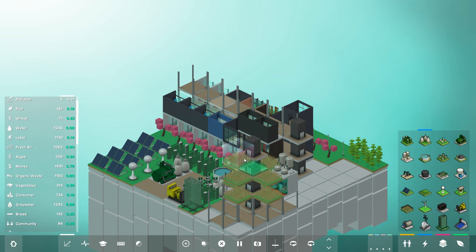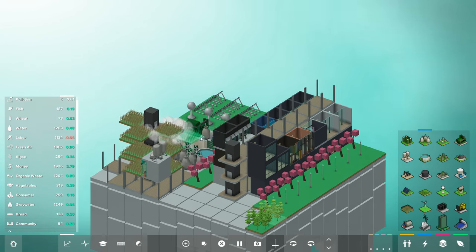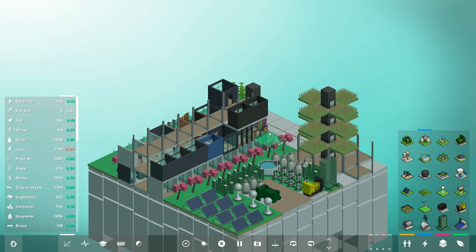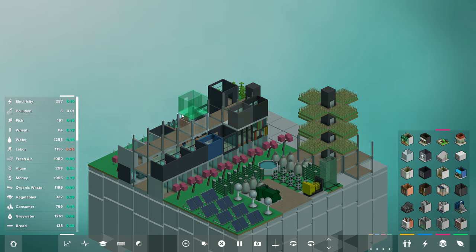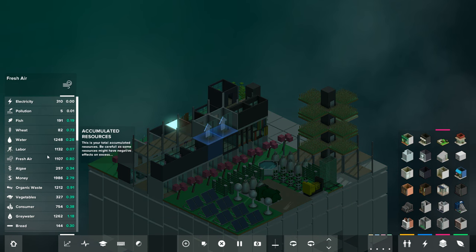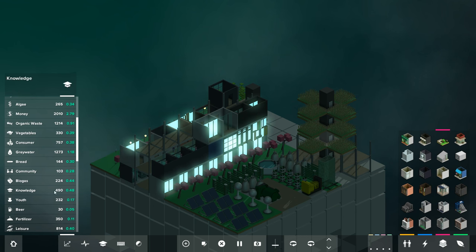Let's throw down some more wheat fields up here. There actually is a property in the game related to structural integrity. We need to build another small apartment here to keep our society in equilibrium — we need more labor to man the production. We're back in equilibrium. A little bit of pollution, but we can put down some bamboo forest to get rid of that.